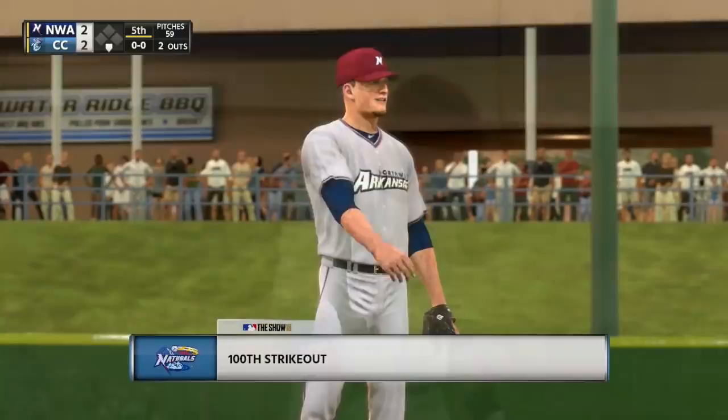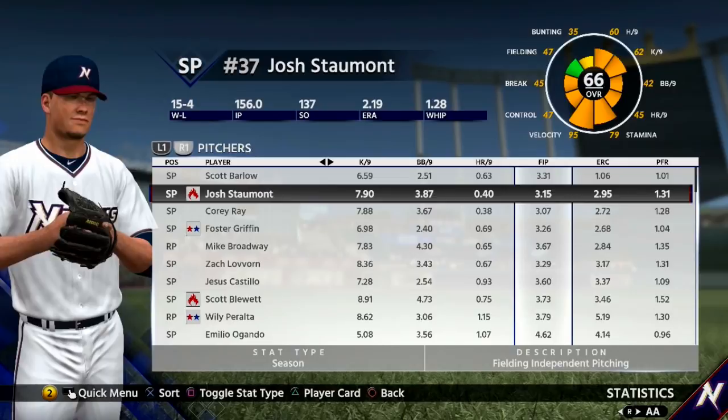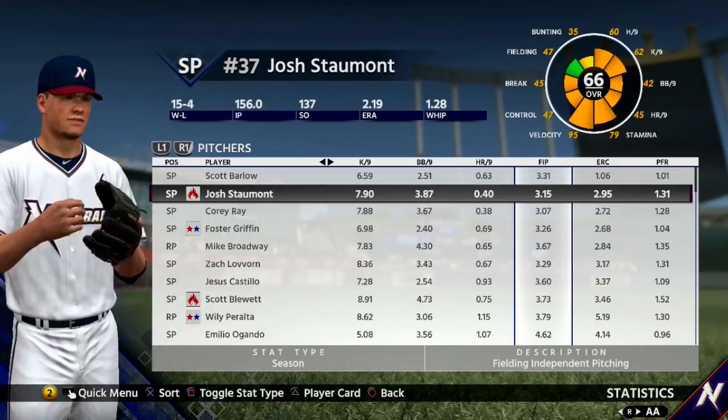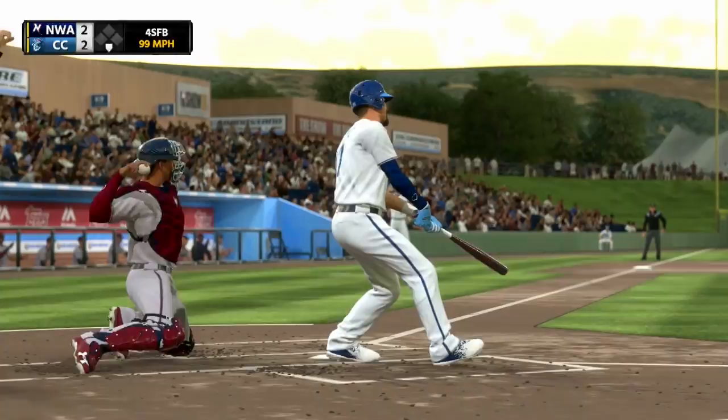The one part of his game that is definitely going to be a strength no matter what level he goes to is his strikeouts. He's currently leading the Texas League in AA with strikeouts — number one in that league. He was great last year, and he's had back-to-back great seasons in AA for us. He'll be in AAA in Omaha in 2020, and he could possibly work his way up to the big leagues somewhere halfway through 2020, either in the bullpen or maybe even the rotation.